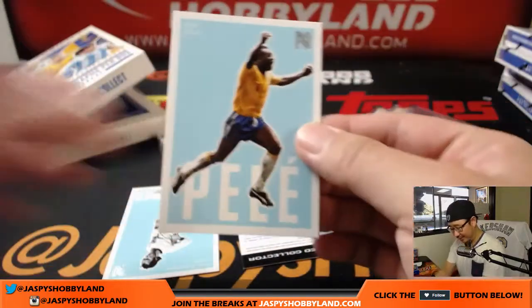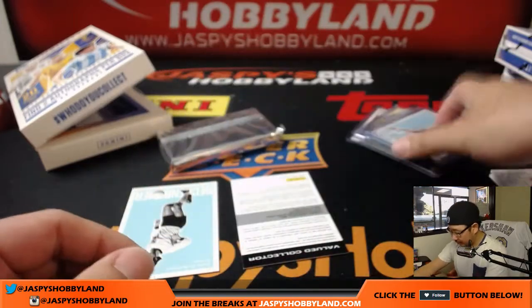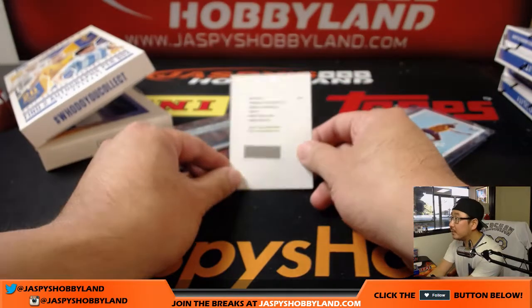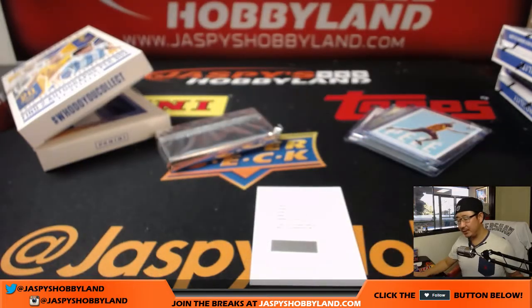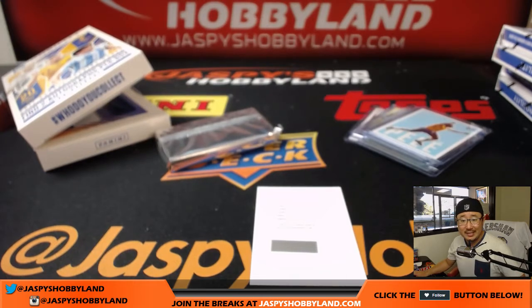We've got another Pele card right here — sleeve that up, I'm sure that has some value. That Pele was a case hit. And there's Franz Beckenbauer. The redemption is Alessandro Nesta — Crescent Signatures. Why am I blanking on where Alessandro Nesta goes? I think it's Italy — yes, he's Italian. Great center back; he's a manager now, head coach of Miami FC. Those Crescent autos are pretty cool — Italy, this time it's you, Callum.